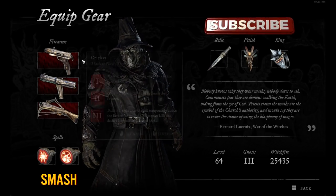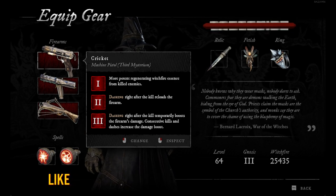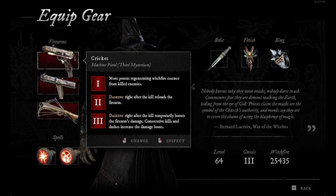In this video we will talk about the Cricket. This is the Machine Pistol, and I will first read all of this and then show you how this gun works in real gameplay. So Machine Pistol, Cricket — on Mysterium 1 you will get more potent regenerating Witchfire essence from killing enemies, so you will get more Witchfire when you kill enemies.